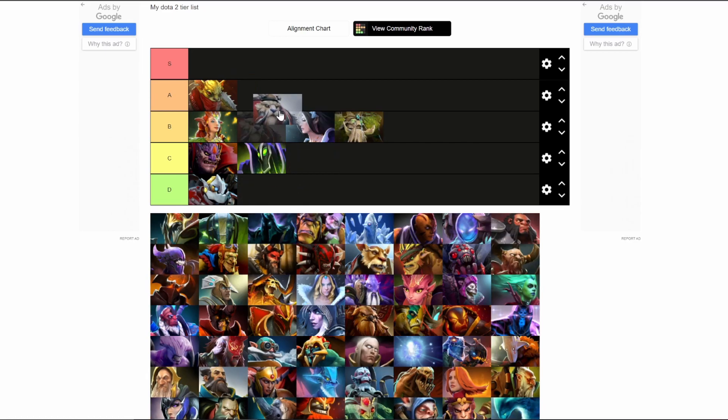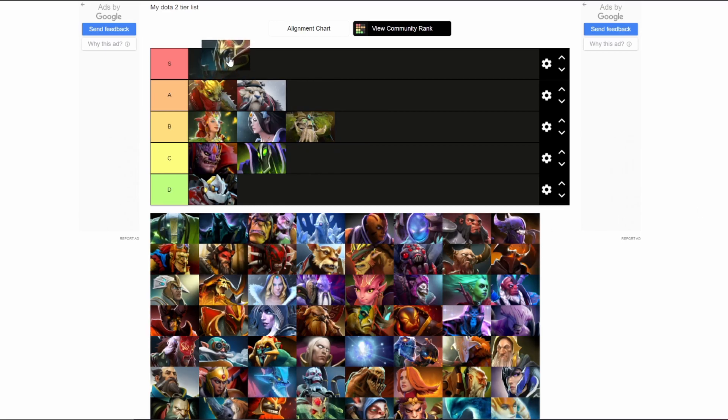Next in tier A, we got Bounty Hunter and Tusk. These two heroes are the best when it comes to ganking lanes. High mobility and high nuke damage are the best combo you can have as position 4 heroes. Bounty's Track and Tusk's Snowball are great skills when it comes to initiation and control.